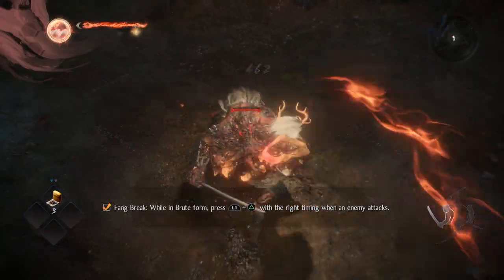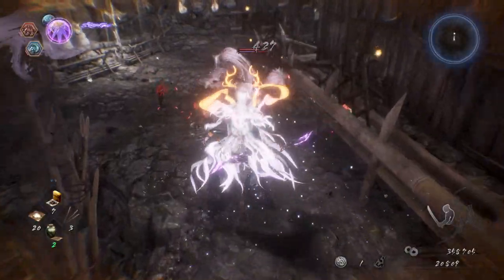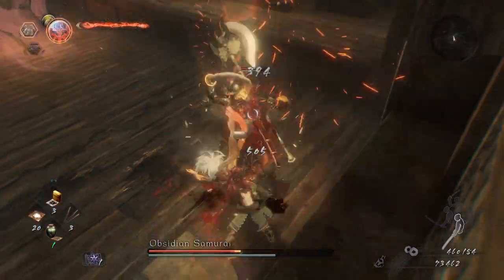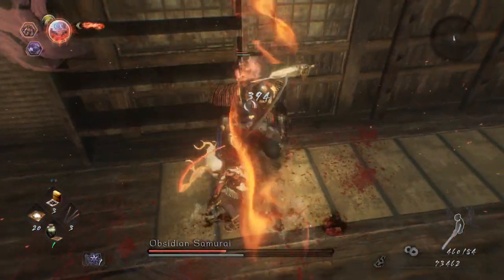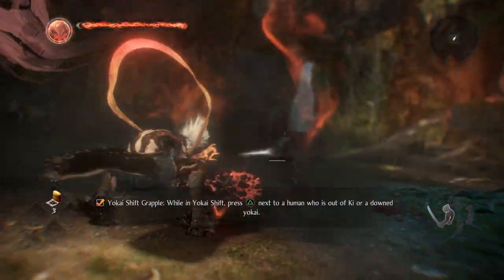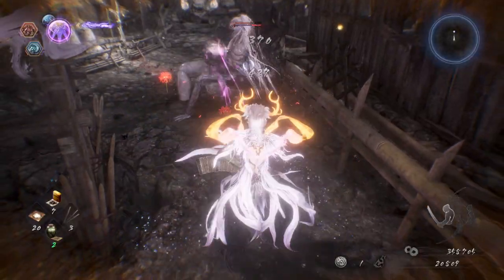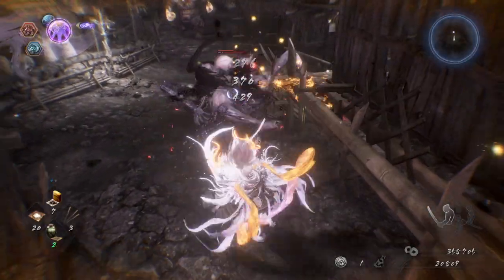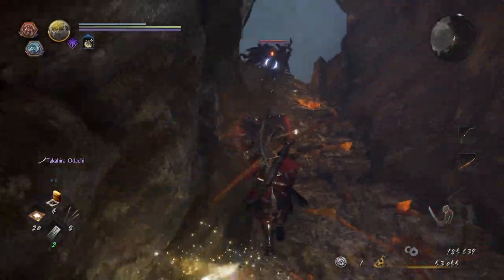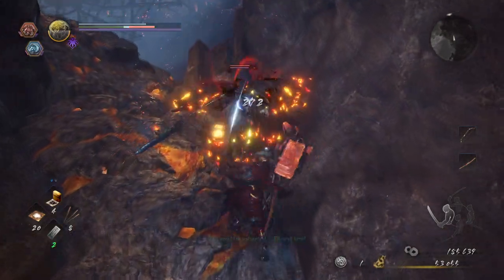There are three Yo-Kai Shift forms in total: Brute, Feral, and Phantom. Brute is proficient for those big on inflicting powerful melee damage, Feral is fantastic for scrappy hit-and-run tactics, and Phantom is for more defensive-minded Onmyo Magic players. While the abilities of the three forms vary subtly, they all share a common skill: Yo-Kai Burst.